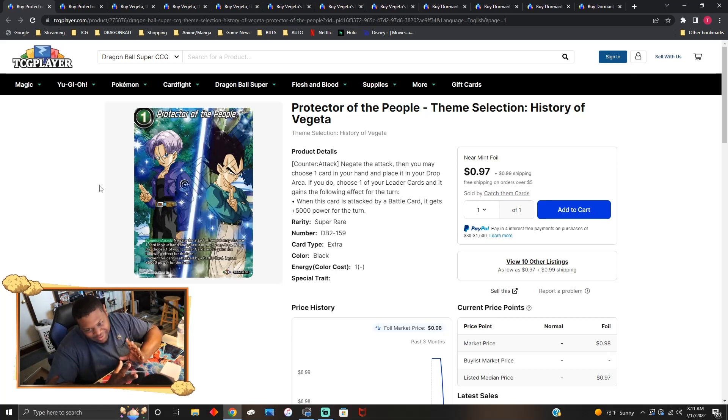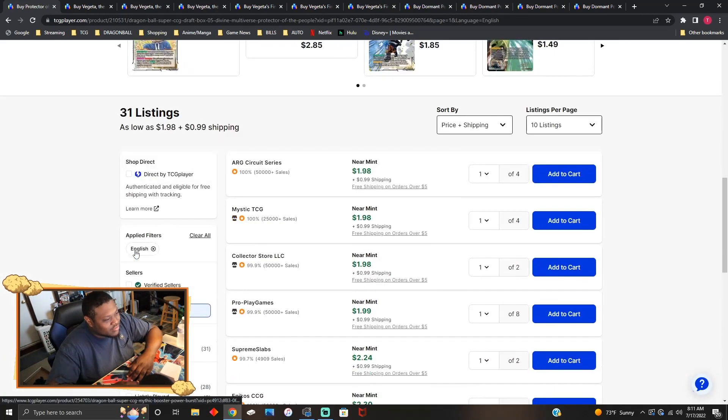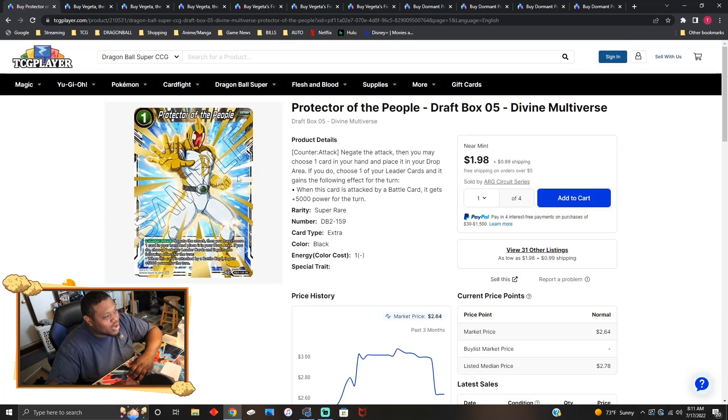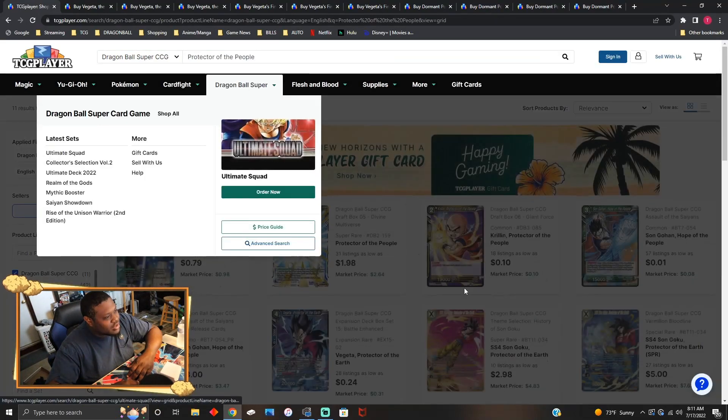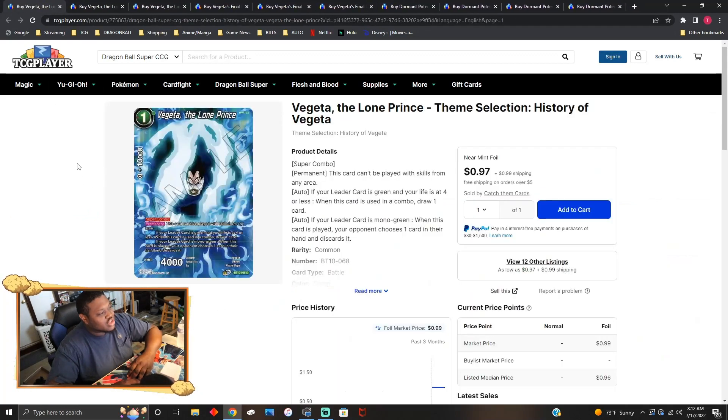Protector of the People — I think the reprint feels forced because now it's Trunks and Vegeta on the card. The reprints are just a dollar plus a dollar shipping. The originals are two dollars plus shipping. There are only two prints of this card total.